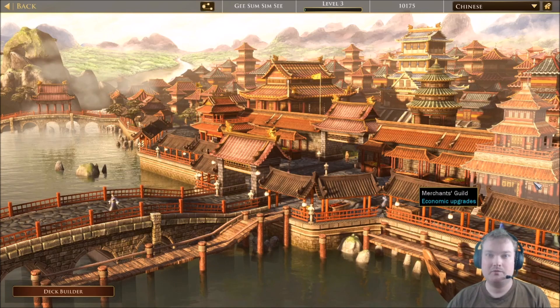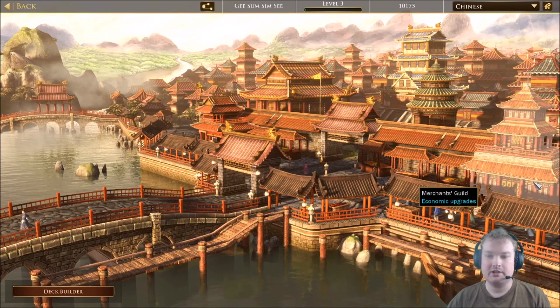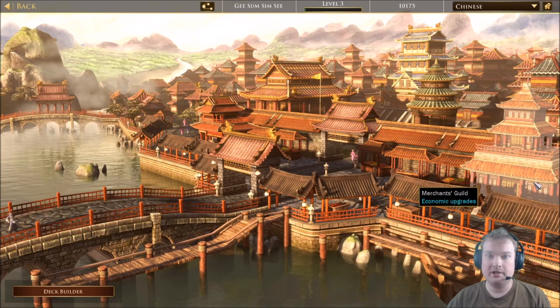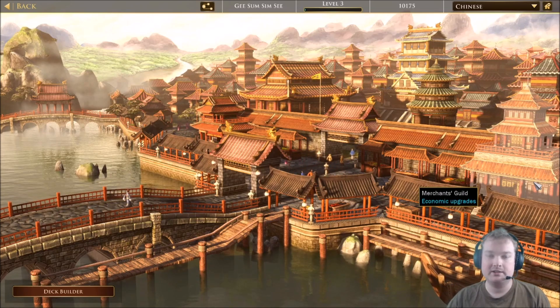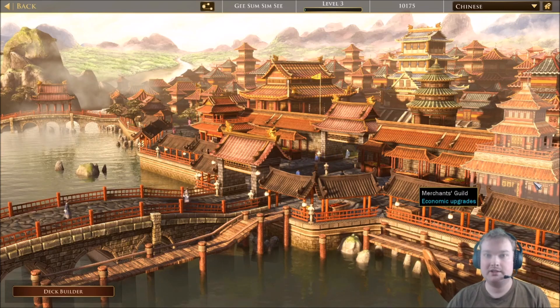I'm going to show you how to do this by supporting my brother and helping him along, making him a little bit more overpowered, to show you that you don't even need to build your own troops when playing multiplayer. As long as you support the person using this strategy, you've won the game and there's basically nothing they can do about it — or at least nobody has shown me that they can do anything about it.